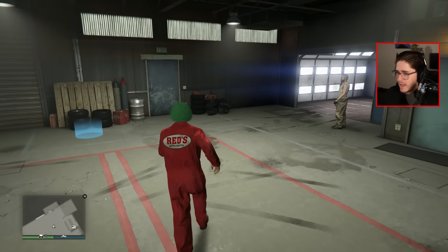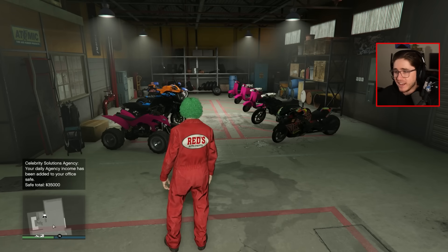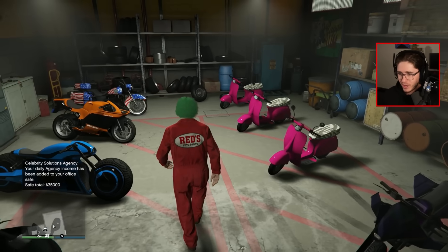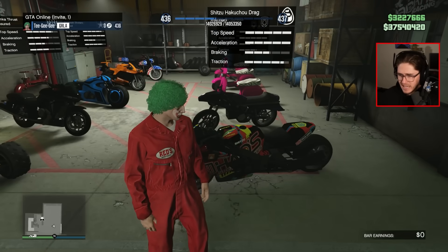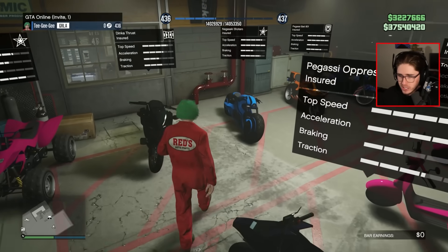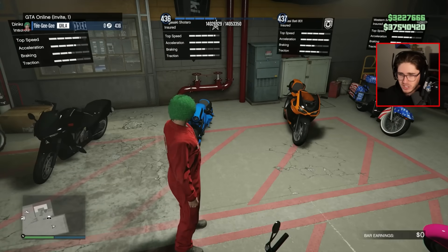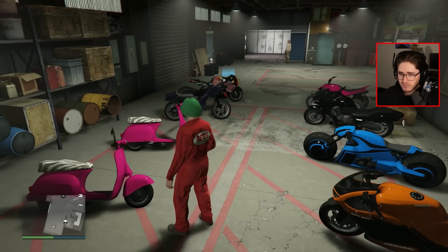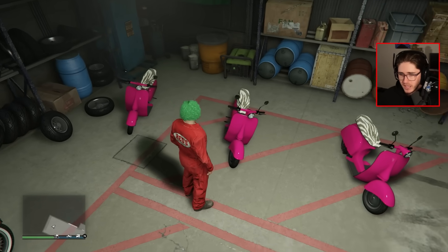Into our MC Clubhouse — it's not as bad as last time. I think I cleaned this up a bit. We had like five or six faggios last time we did this garage tour, but we've only got three now. Apart from that we have the Oppressor, the Hakuchu Drag — which is the easiest HSW vehicle in the whole game to do your time trials with. Got a Blazer, a Thrust, a Shotaro — which used to be the bike I used for time trials until the drag came out with HSW. Another Batty 801, as well as an American Livery Sovereign. But of course the best vehicles are these three faggios — best vehicles in the entire game.